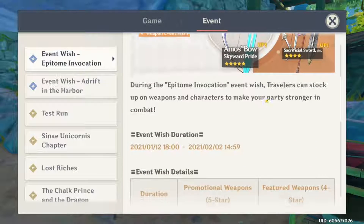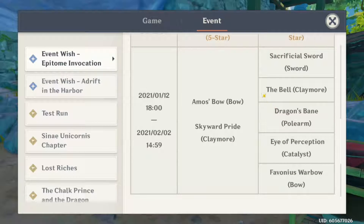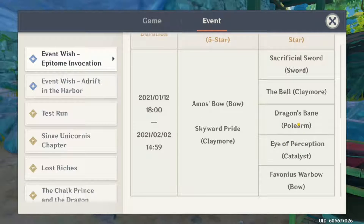So this is a pretty good actual weapon banner. I'm really surprised. So yeah — Dragon's Bane, Eye of Perception, Favonius Warbow. We have the Bell and Sacrificial Sword.